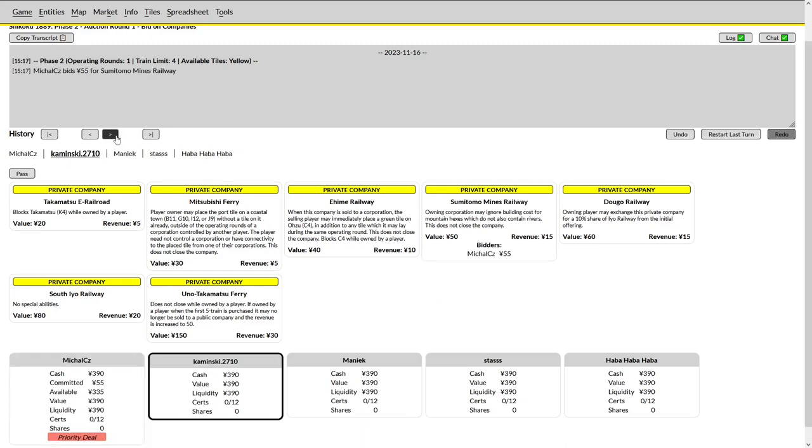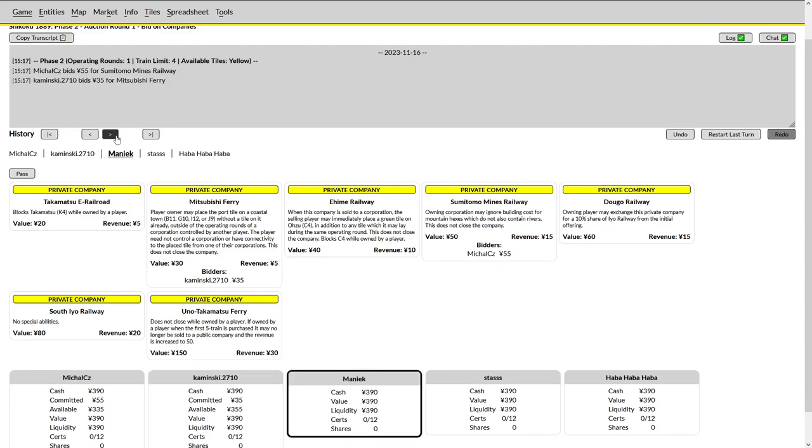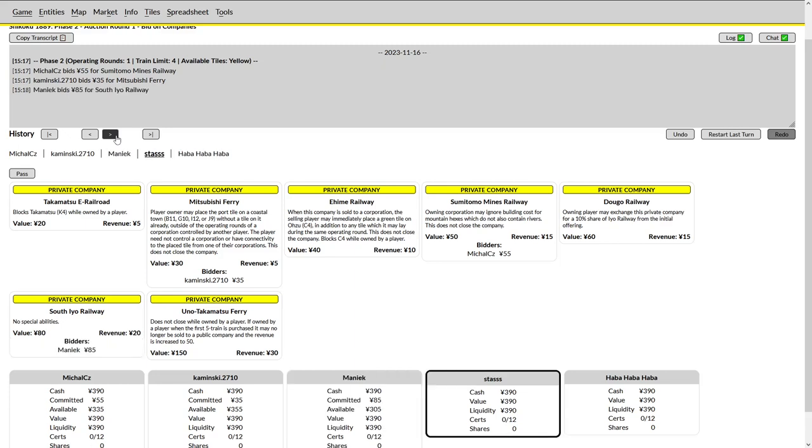Starting with Michael, we will have a bid on the Sumitomo and a Mitsubishi — that's an early company to bid on in terms of auction order. You may see a player snap up the Takamatsu and assume the other players will bid out on the other privates. It does give the player bidding after you the option to get the Ime for face value, which is a better value than the Takamatsu in terms of buy-in. Maniac bids on the expensive South Io.